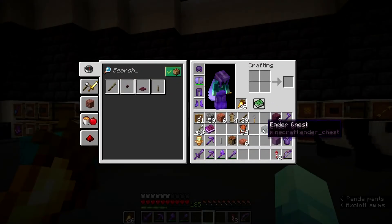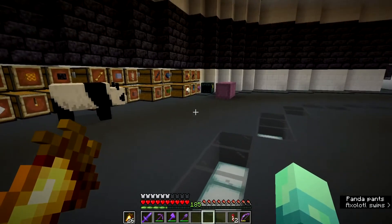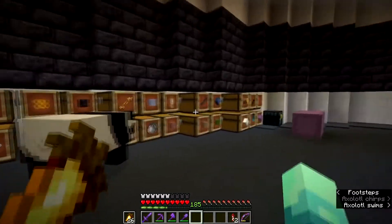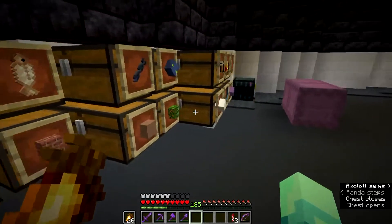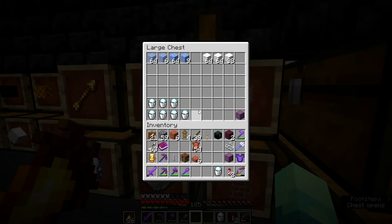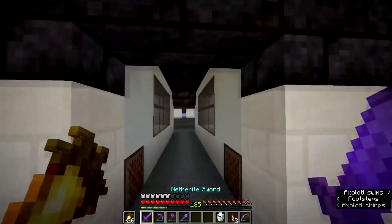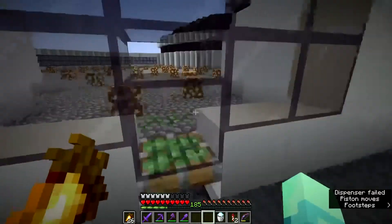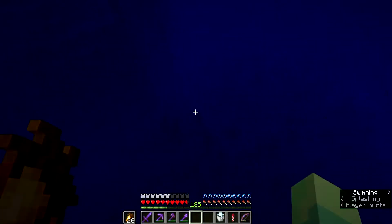There are also some changes with powdered snow — they can now be pushed by pistons, and foxes can walk on them. We got all the lush caves items but they're creative-only. We also got the ability for skeletons to turn into strays when they freeze, which allows us to make an easy stray farm. They're not really that useful apart from dropping slowness arrows instead of normal arrows.